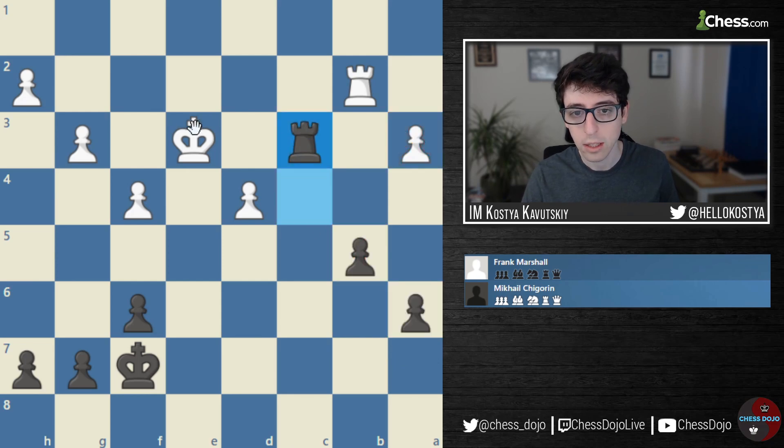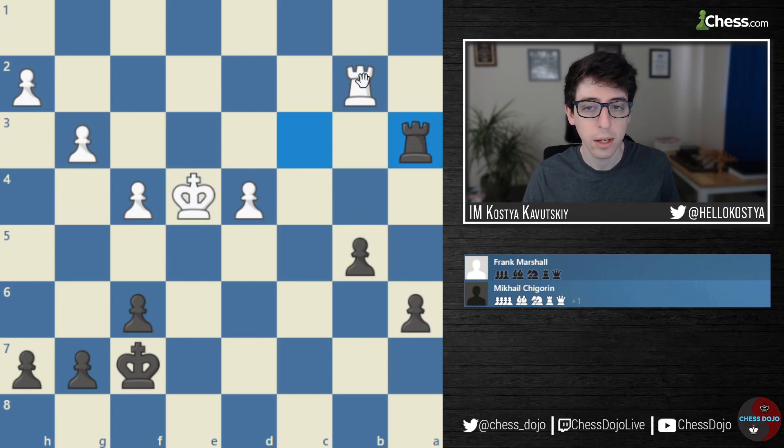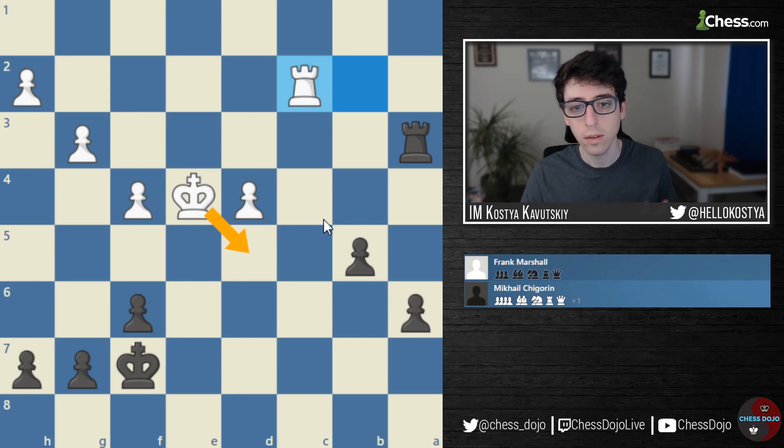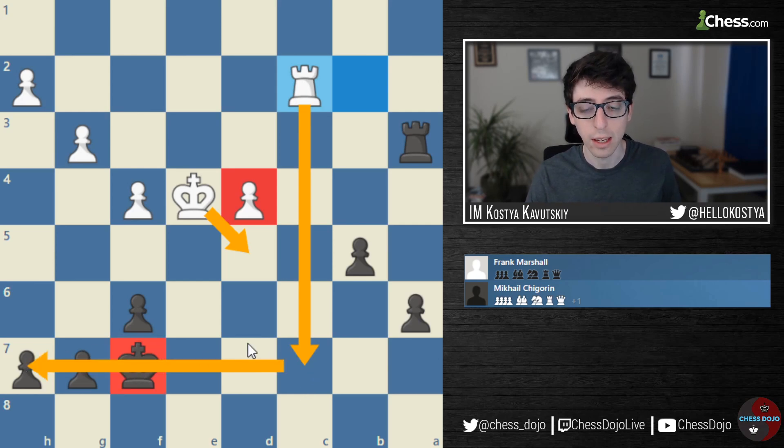Normally having two connected passed pawns in a Rook endgame is really strong because the pawns can support each other. But in this case, after Rook C3, White would play King E4, Rook takes A3, and White could play a move like Rook to C2 or maybe even King to D5, basically getting a ton of counterplay in this position. So even though White has a pawn down, his passed D pawn is actually going to be pretty strong, and when the Rook comes into the seventh rank, Black is going to have some issues. This is going to be a theme that comes up a lot in this video.